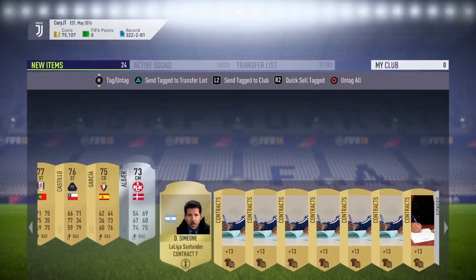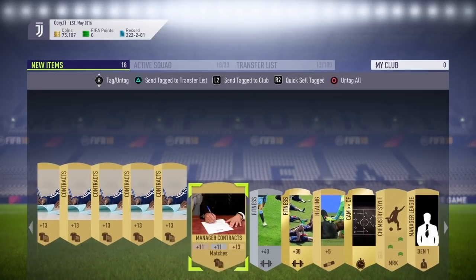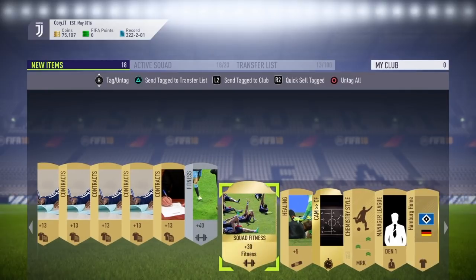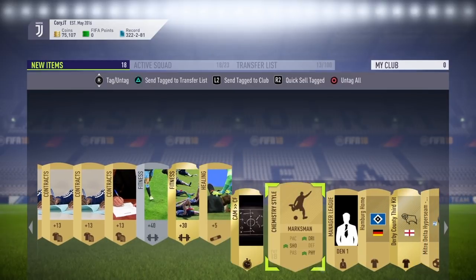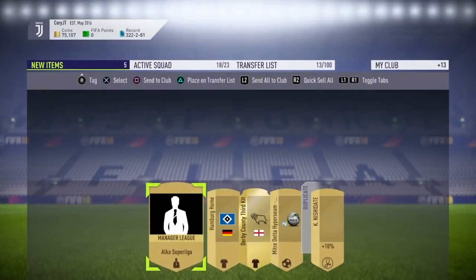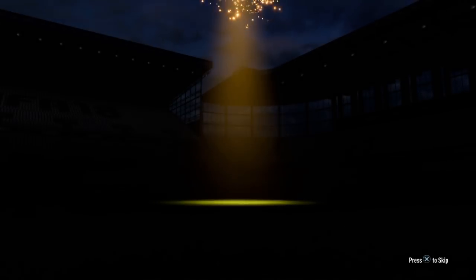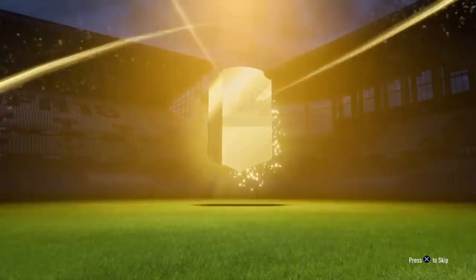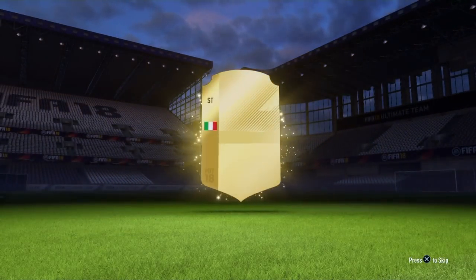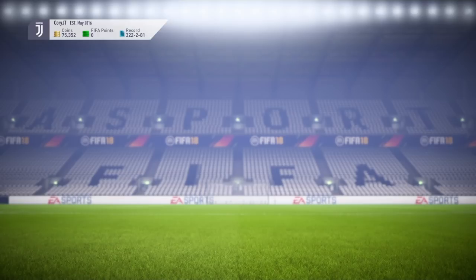Sending the billboard and Immobile to the transfer list, keeping contracts and fitness cards. The next Jumbo Premium Gold Pack was a thin pack — we got Immobile again back-to-back, plus Squillaci, Stegger, and Coleman. Sending those to the transfer list. From the third Jumbo Premium Gold Pack, no billboard — we got Savage, 82 rated, and a Coach card.